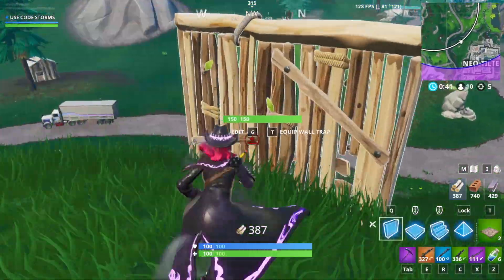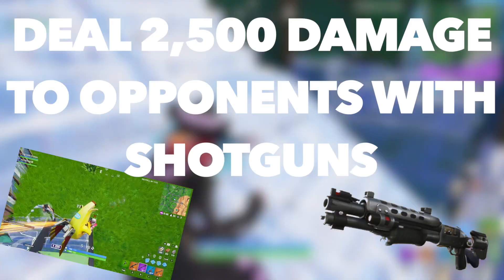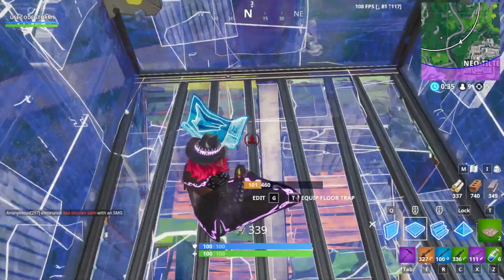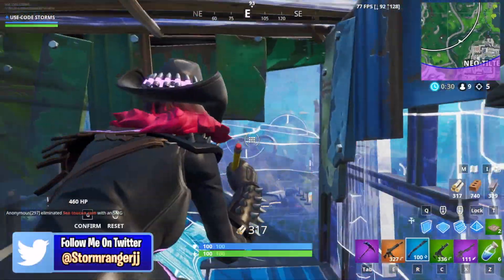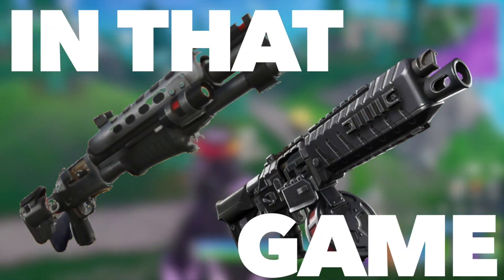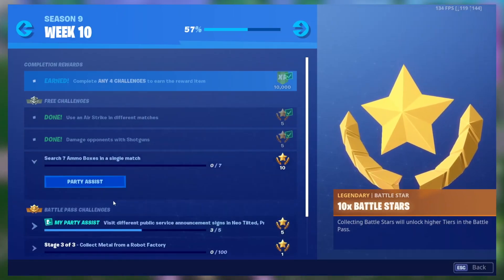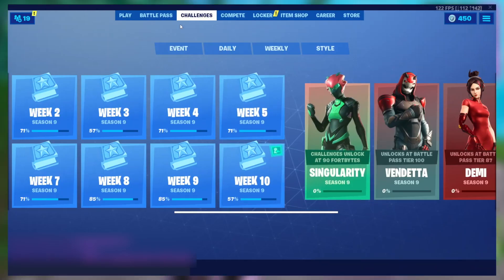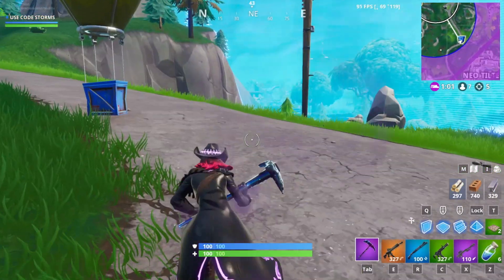The second challenge is to deal 2500 damage to opponents with shotguns, and you'll be rewarded 2500 XP. This should be very easy as long as you go into a game of Team Rumble and focus on using shotguns. If you are with your friends, don't forget to tag Party Assist on either this challenge or another deal damage challenge. As long as you do this, the challenge should be very easy and you should get yourself a bonus 2500 XP.